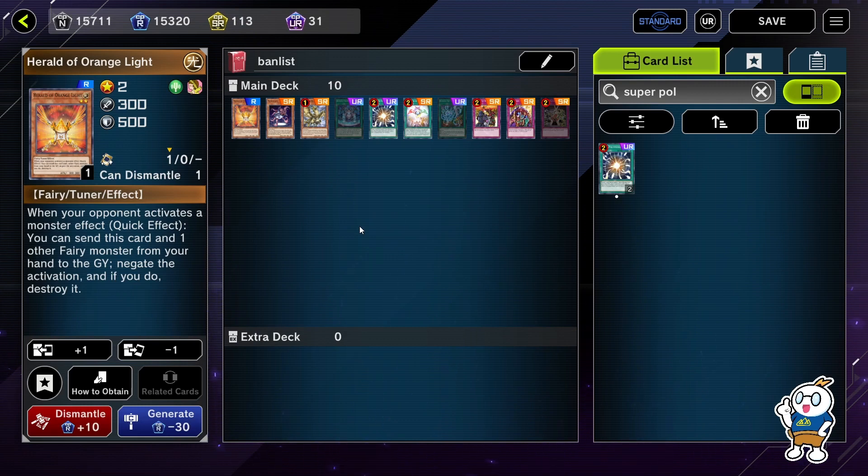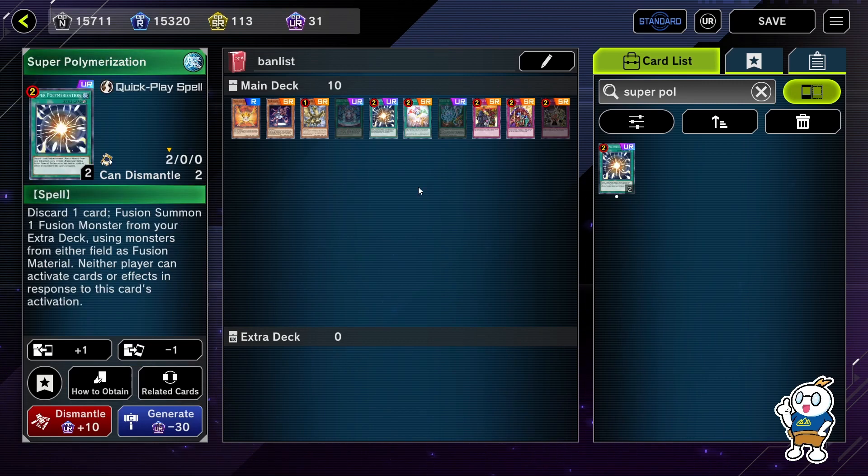If you get Courage of Orange Light, you get it; if you don't, it's fine. What you want to do is use your Ib one time and get it in your hand. As long as you go through the combo, you can counter your opponent's Maxx C and Ash Blossom. Since you almost always get it via Ib, it's essentially a compulsory search and you won't use more than one copy anyway.